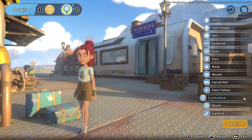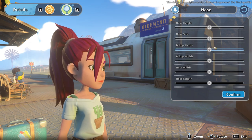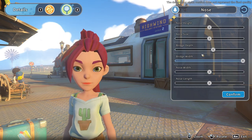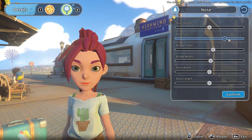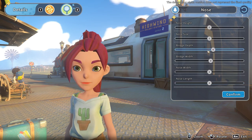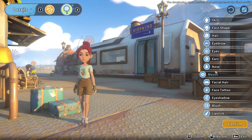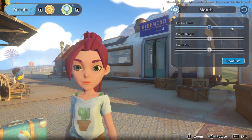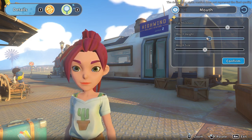Ears look fine, nose is fine too. They actually have a bridge depth here — there's a nose size, height, nose length, and nose width. One thing to note: once you hit confirm, if you try to undo again it goes back to whatever you had confirmed on, so don't hit confirm unless you're 100% certain. You can also zoom in and out, which is handy.